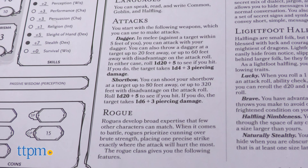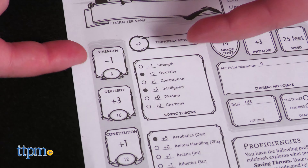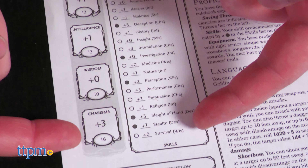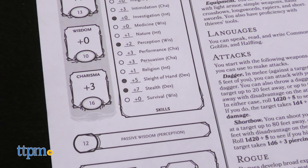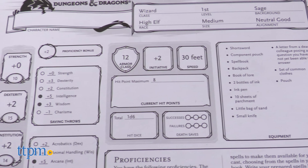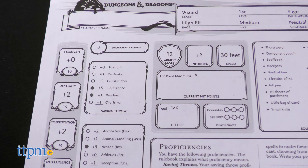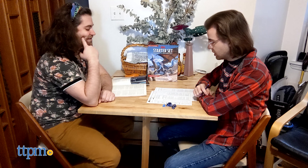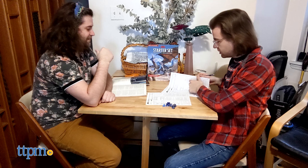One of the coolest things about this set is the pre-generated character sheets, allowing players to pre-class but still fill in name, physical description, and personality. This takes a lot of the pressure off of making a character, letting you jump into the fun part immediately. If you stick around with the hobby though, min-maxing a character is its own reward.